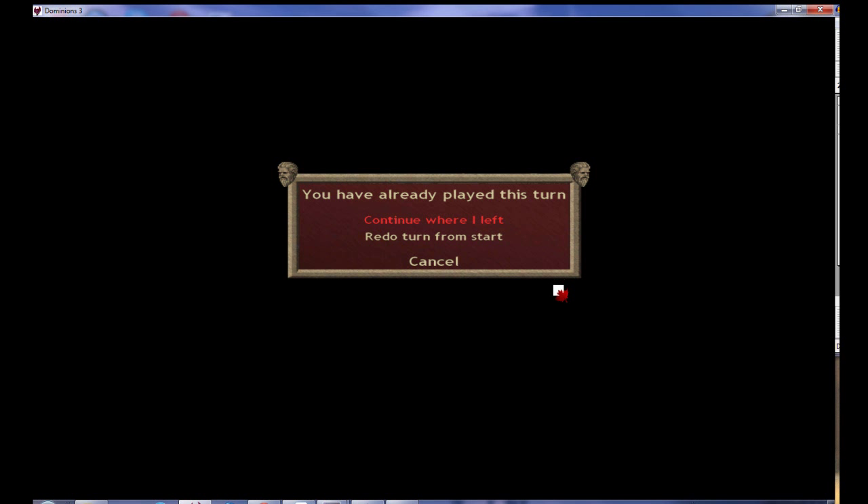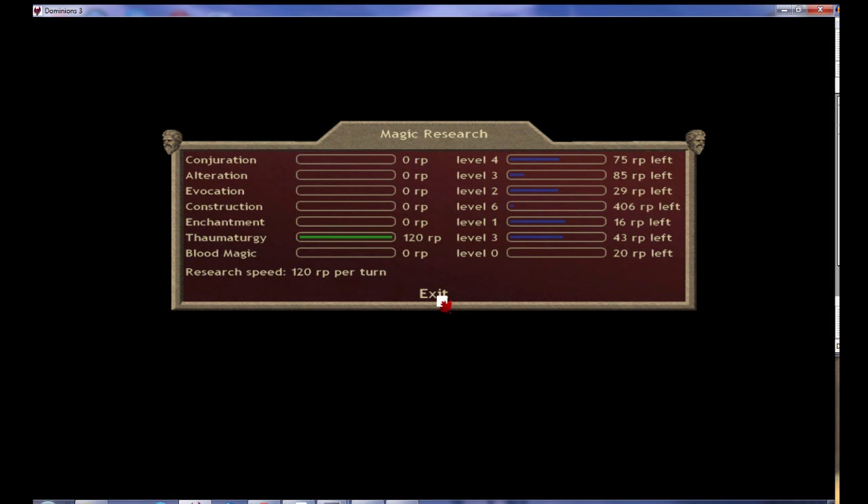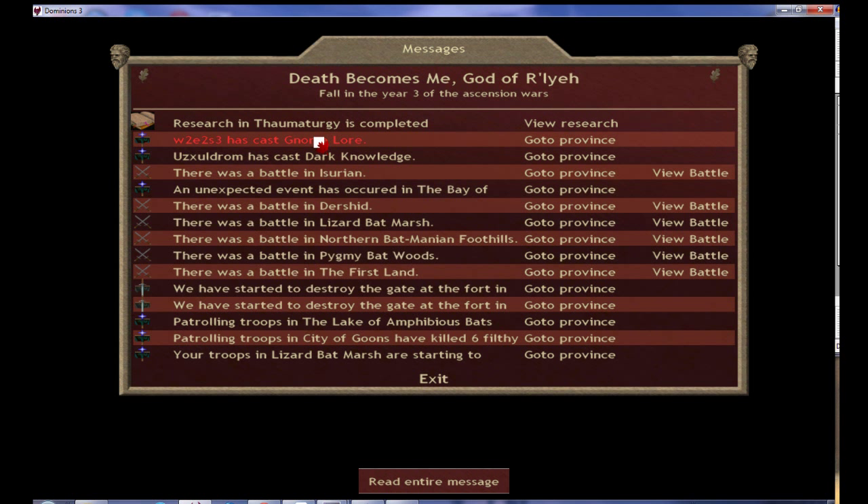We're opening the turn and we begin with, at the top, once again the research. I'm continuing thaumaturgy to get those good astral spells. Still continuing to remote site search, but here we go — the first of the fights. Let's take a look.